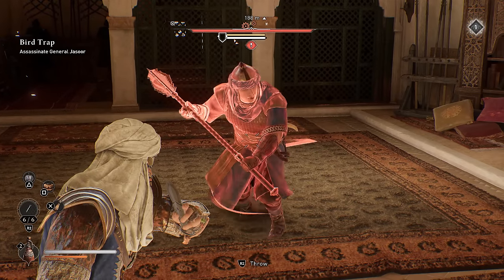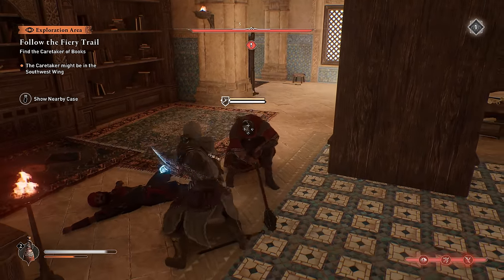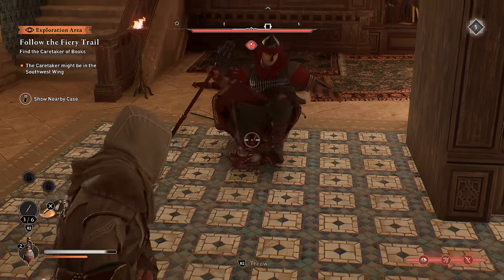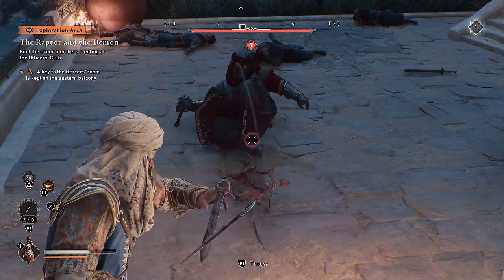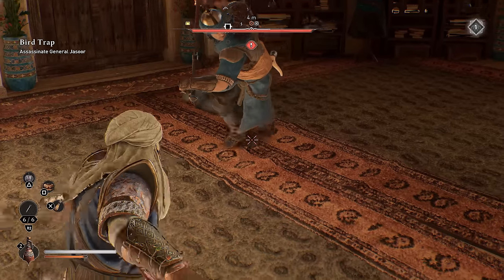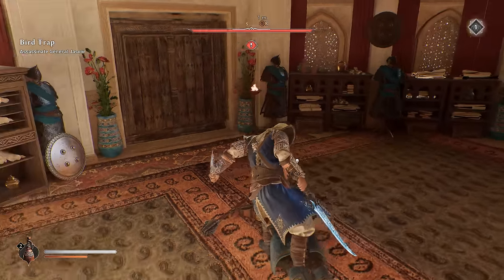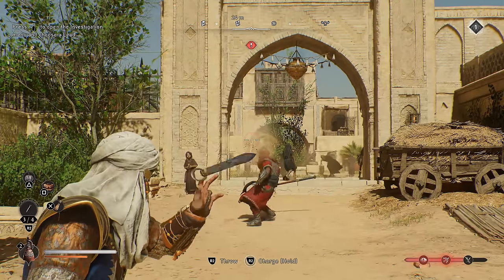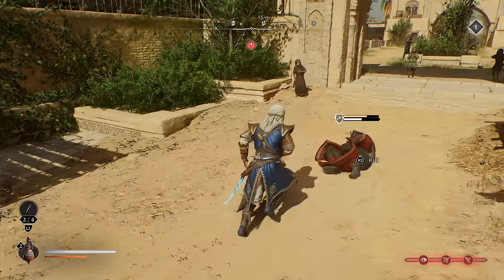These big mace-wielding armored dudes can't be damaged from the front. You can try to hit them in the back, or just use the classic arrow-to-the-knee tactic. Using just a single throwing knife on their leg bits will knock them down and set them up for an insta-kill, so you no longer have to deal with their annoying armor. You can also break their signal horn with a well-placed throw, but for the most part, just get them in the leg and neutralize them when they're down.